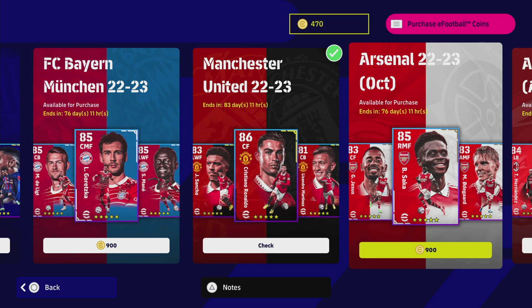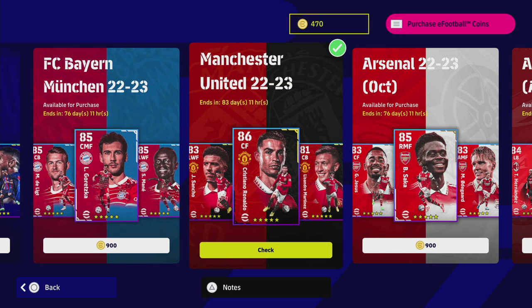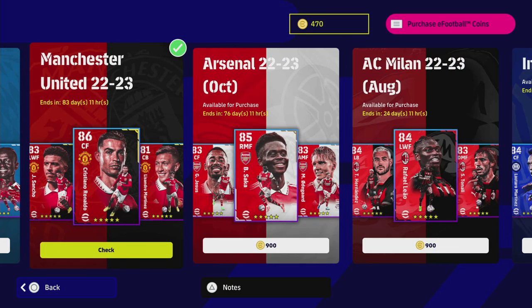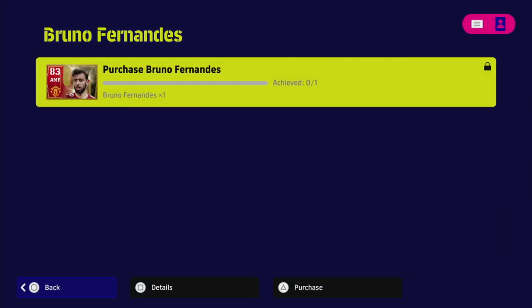If you are spending coins, you should be getting the most bang for your buck. If you're a newcomer and you want a club pack that's dominant from the get-go, the Bayern Munich pack, or even the Barcelona pack, is going to be the strongest. I did buy the Manchester United pack because I'm doing a past and present United legends team, but yeah, the Bruno Fernandes one is 1500 coins.